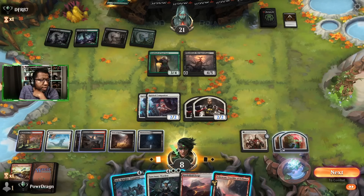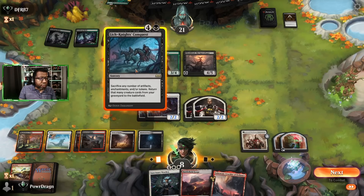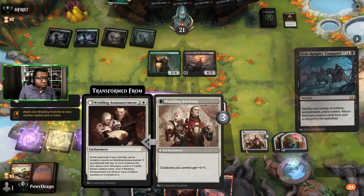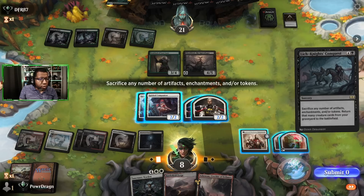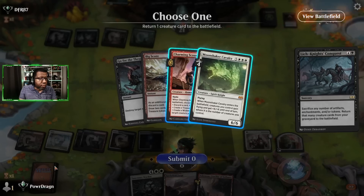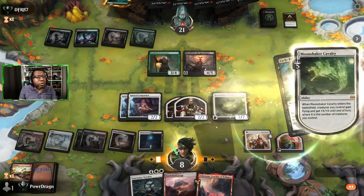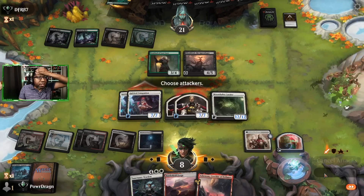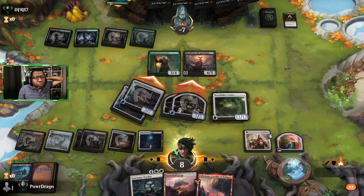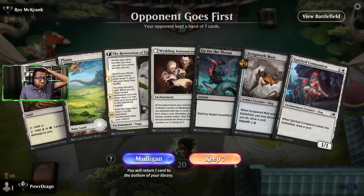We're one short on mana — that would have been great, but we're fine. We will get rid of one of these. Oh, I should have done both because I could have gotten the Charming Scoundrel back — that would have been another point of damage. That was a mistake but it didn't matter — they ended up not having the removal, and I forgot I had another creature in the graveyard. I'll take that though, seems good enough.